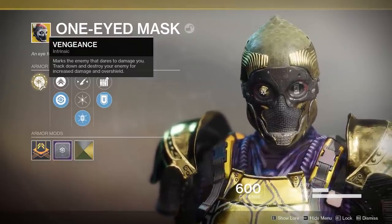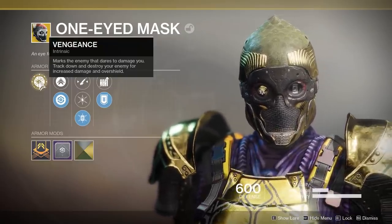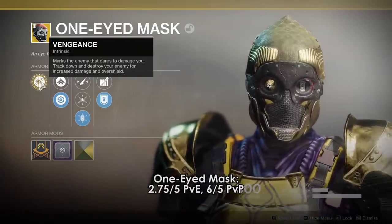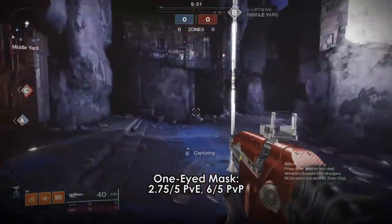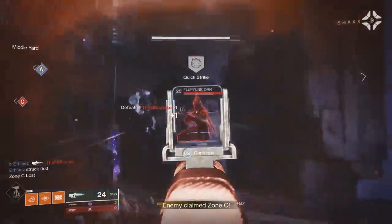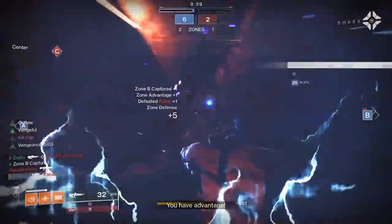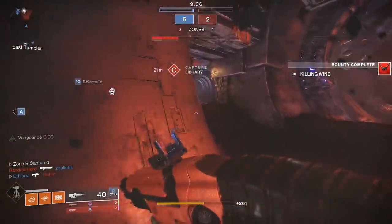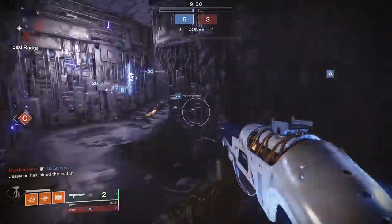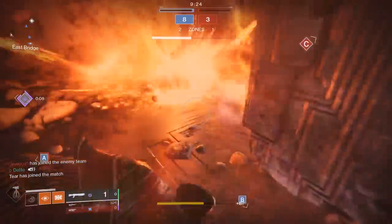One Eyed Mask is the most broken exotic I think we've ever seen in PvP. Being shot at will mark the target that shot you, and killing the target will give you full health, an overshield, and a slight damage boost. If you ever thought Wormhusk was rough, One Eyed Mask is the next iteration. You get wallhacks on a target for what feels like entirely way too long, the ability to full heal whenever you get a kill on that target, the ability to two-tap with something like Ace of Spades when you have full bonuses active. This helm is absolutely amazing for PvP and it's all completely passive — you don't need to change anything about what you do.